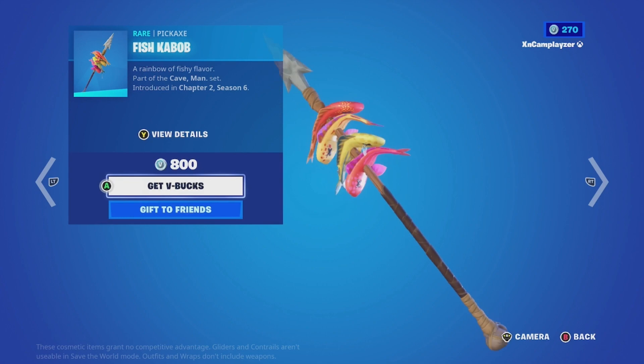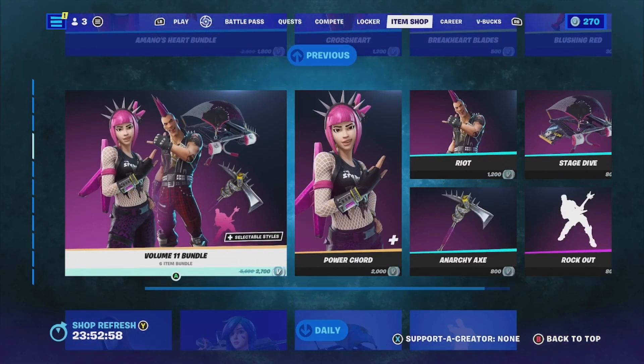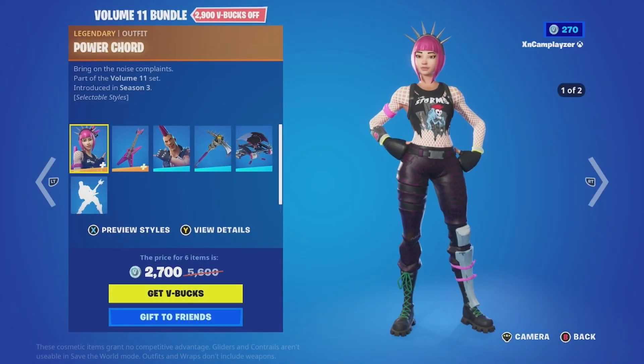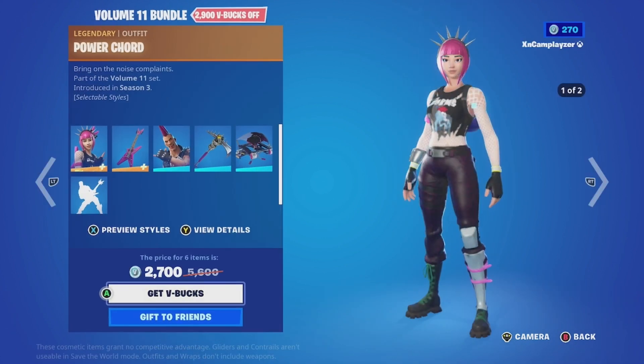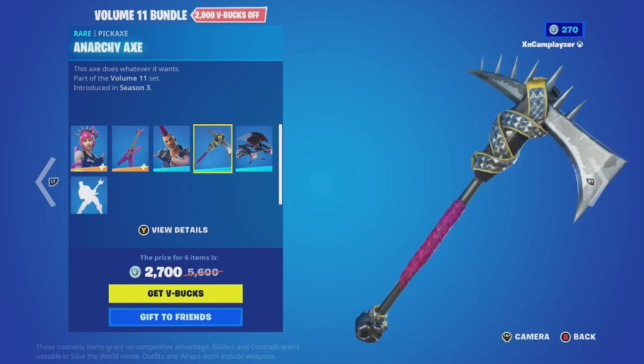Fish kebab. Volume 11 bundle — Power Cord, two styles. There's the guitar backbling. And for some reason this guy doesn't have a second style, which is weird.